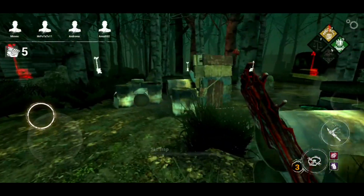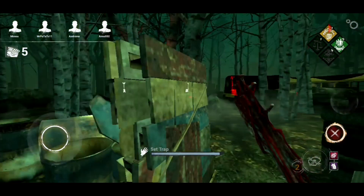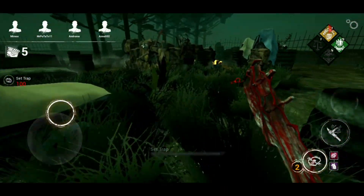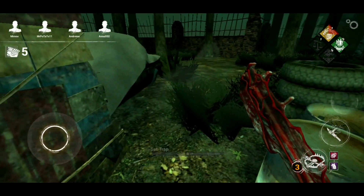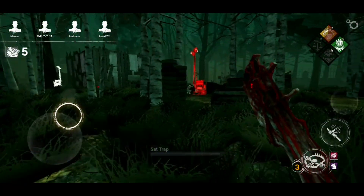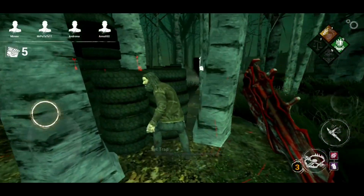Alright so your boy ran out of freaking Moaning Stones. And of course the black wards don't even work. And that's my last Bloody Coil — that's just freaking great. Yo, get your hands off my freaking gens!